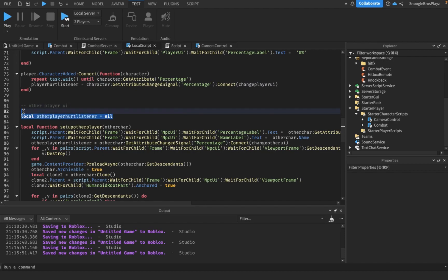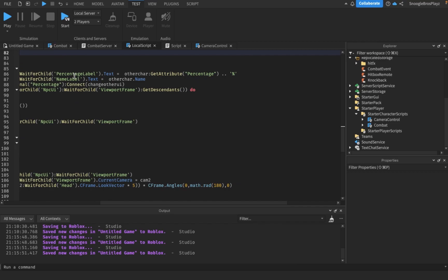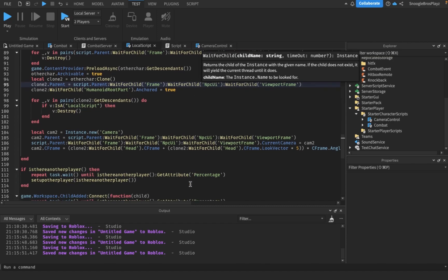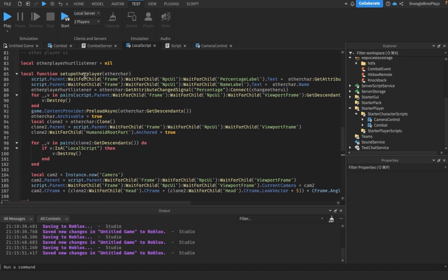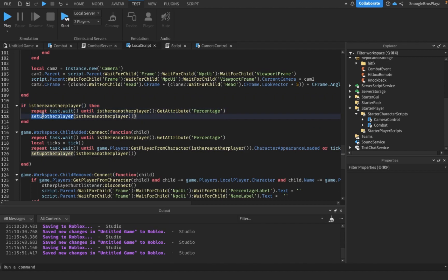This just defines the other player variable. The 'setupOtherPlayer' function is a pretty long function — it sets up the other player, puts their model in the viewport frame, loads stuff, and sets up a listener so that whenever the other player takes damage it fires 'changeOtherUI'. At the beginning of the script, if there's already another player when you join the server, the setup will run. If someone joins while you're already playing, a separate event fires. If the other player dies, another listener fires.